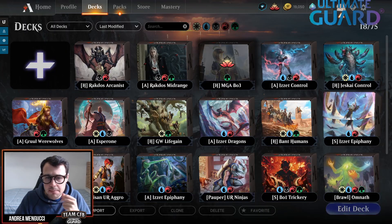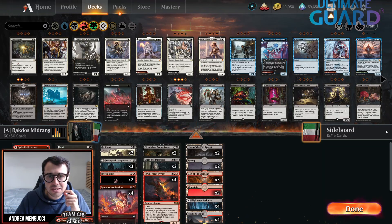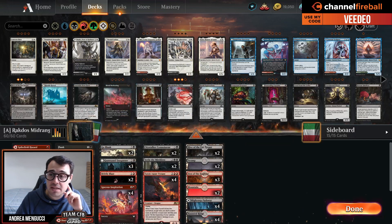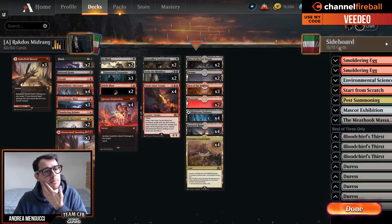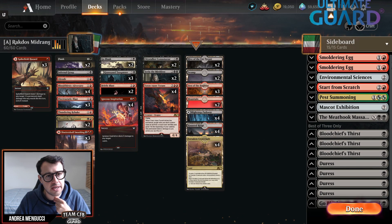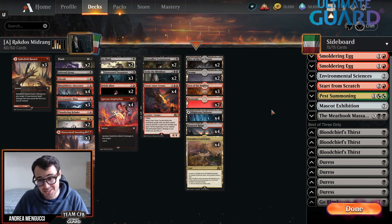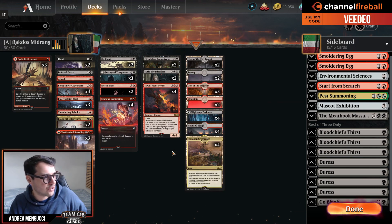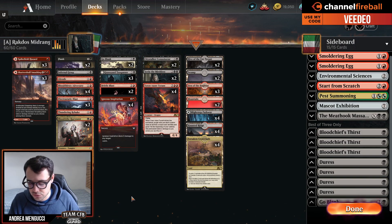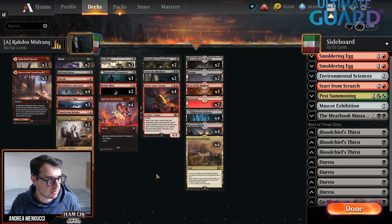Let's now go on to Alchemy, where I'm going to show you another Rakdos deck. This time it's a Rakdos Midrange that Jim Davis used to qualify for the set championship. This weekend it was the Alchemy Day 2 qualifier — and it was really hard to qualify — but Jim Davis did that with the Rakdos Midrange deck that Heliot Dragon, a French streamer, used and popularized.